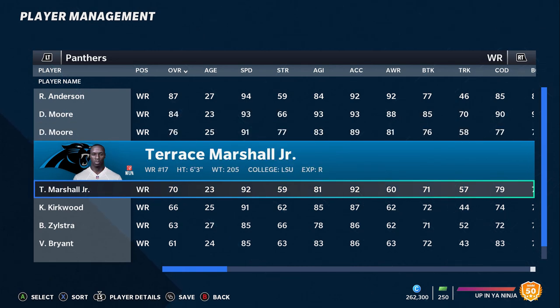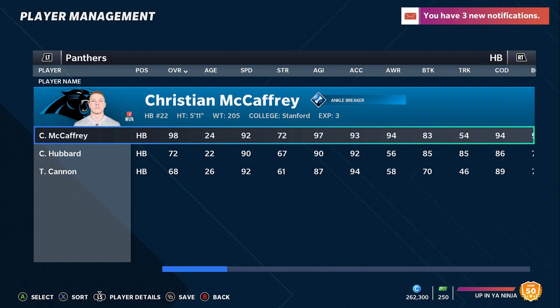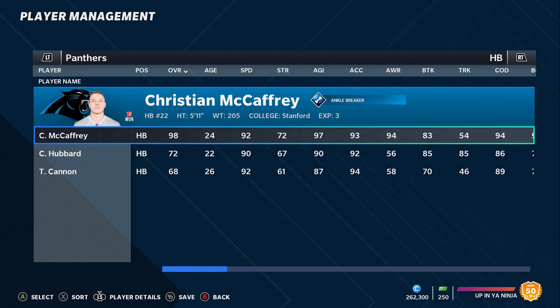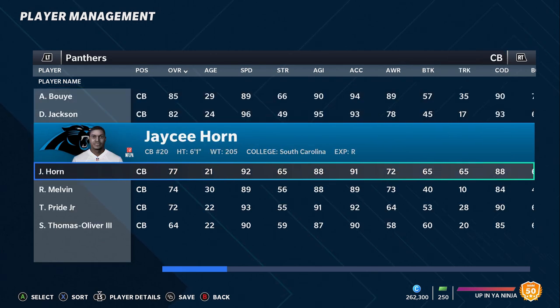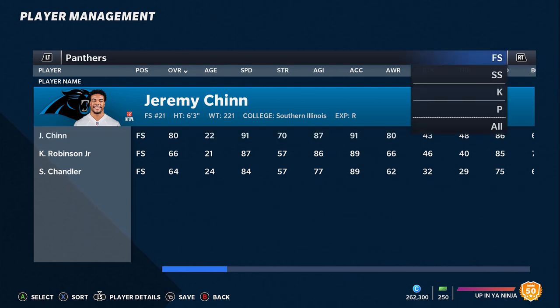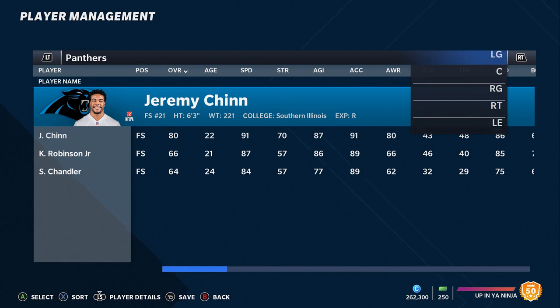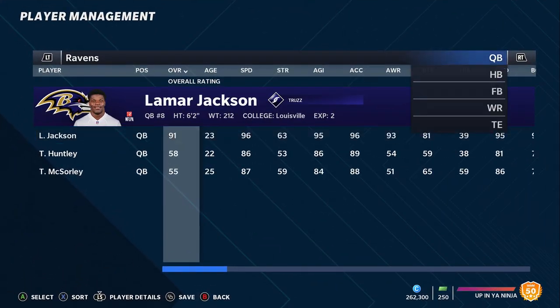Guys like Moore who's a speedster — they lost Curtis Samuel who was one of the fastest receivers, but they drafted Terrence Marshall in the second round. He's six-foot-three; I could see him easily being 93 speed or higher. Between those three speedsters you have a very dynamic offensive set. They also have Christian McCaffrey, and they drafted Chuba Hubbard as a very good running back prospect. They added AJ Bouye and JC Horn in the draft, so their secondary will be a lot better. Jeremy Chin had a monster year — this is one of the better teams to build in Madden 22.